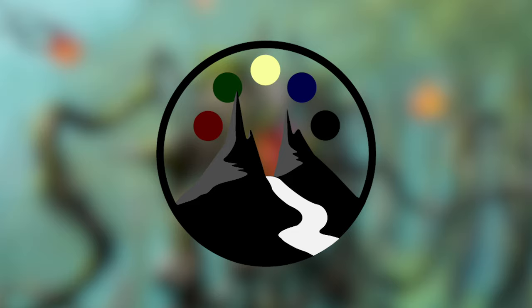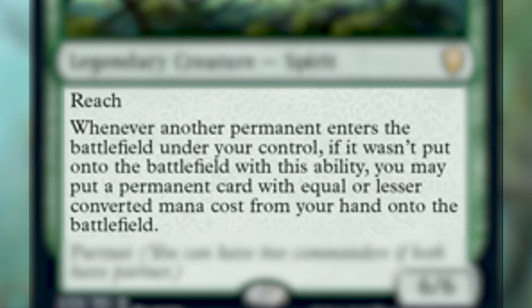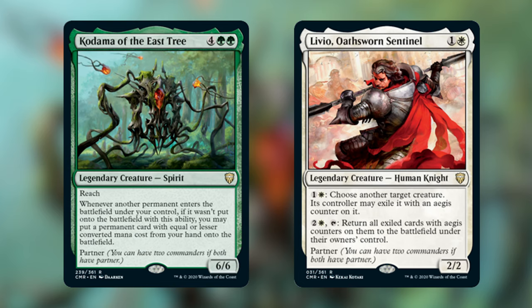On with the deck tech. Today I am brewing my first official partner deck with Kodama of the East Tree, partnering up with Livio Oathsworn Sentinel. Starting with Kodama, it is a legendary creature spirit that costs 4 and 2 green. It's a 6/6 with reach. Whenever another permanent enters the battlefield under your control, if it wasn't put onto the battlefield with this ability, you may put a permanent card with equal or lesser converted mana cost from your hand onto the battlefield. It has partner.